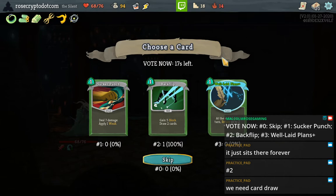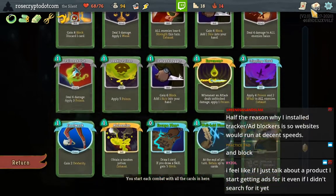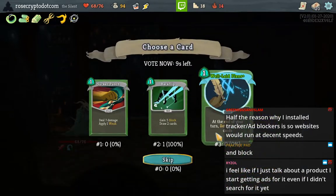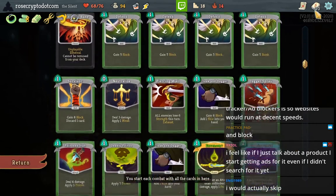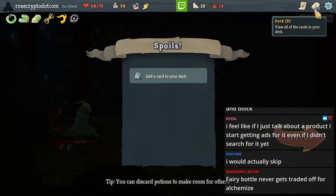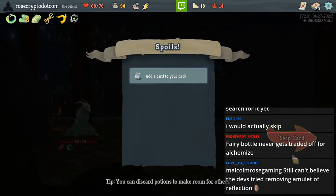Another upgraded Well-Laid Plans. Surely I shouldn't take a second Well-Laid Plans — do we need card draw? I don't think we need that — this is a skip. I was just giving Well-Laid Plans the side eye, but I don't think it's ever really a good idea to take two. Fairy Bottle never gets traded off for Alchemize — is that true?